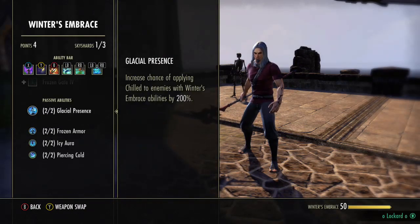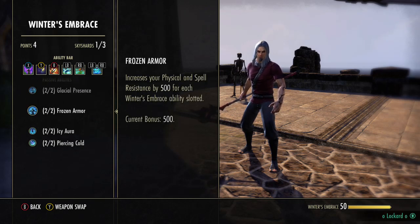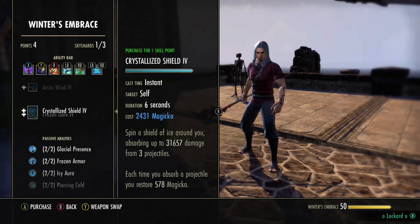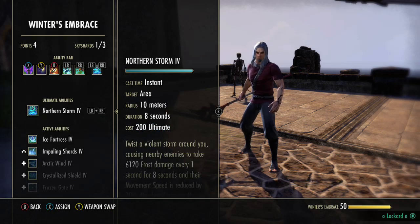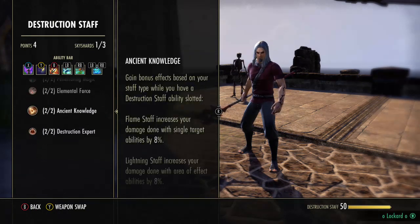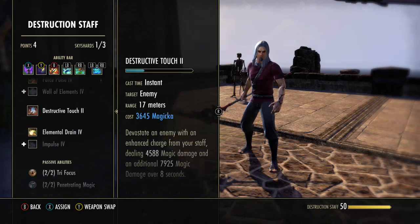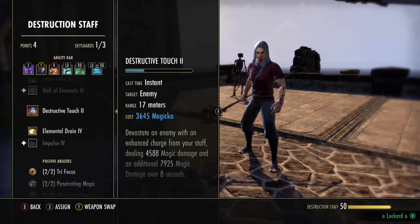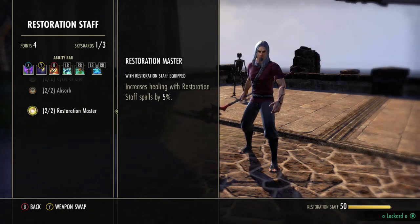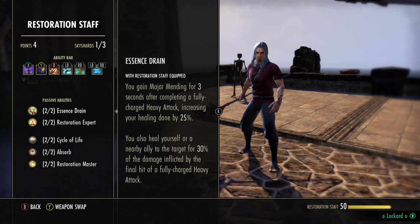Then Winter's Embrace — most of these are kind of useless. Piercing Cold is a must. Frozen Armors are okay. Except Piercing Cold, the rest are pretty much useless. Destruction Staff skill line: the one you definitely need is Ancient Knowledge; the rest are kind of arbitrary if you don't have a lot of skill points, but try to get them all if you can. Restoration Staff: of course you need Healing Ward, Restoration Master if you can, Absorb is really nice, and Circle of Life is really good too. Actually all of these are good — try to have all of these.